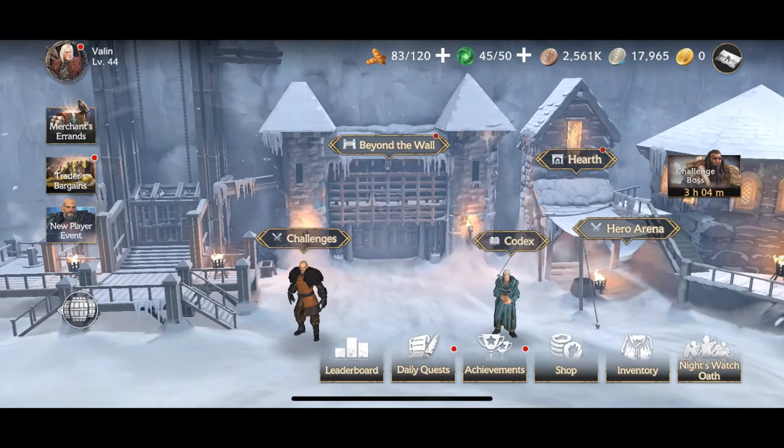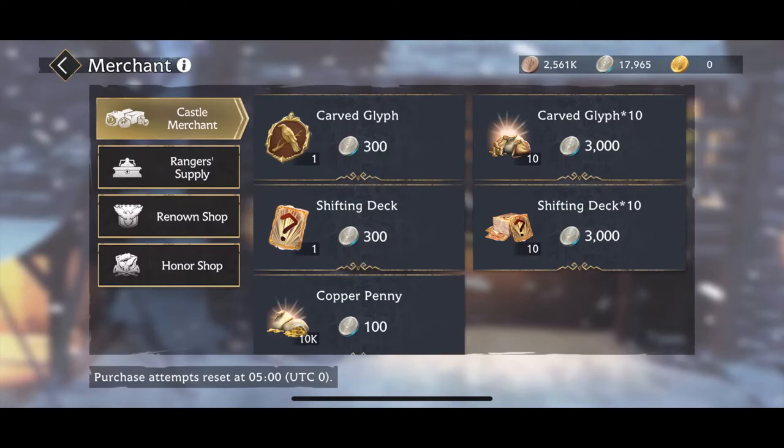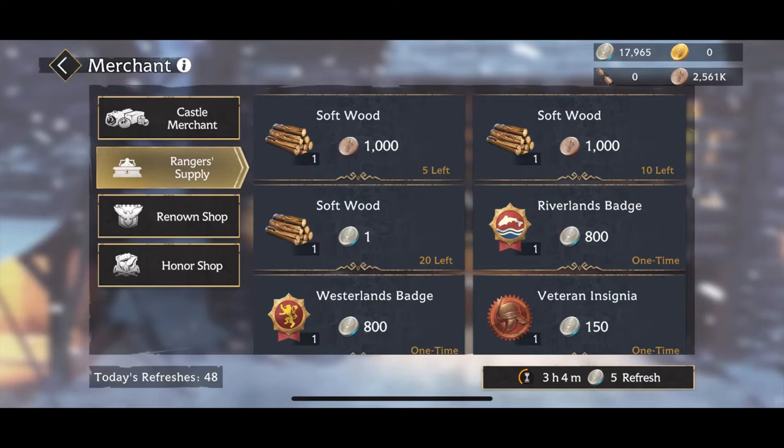The bottom line is those resources are going to constantly be running out on you, and you're going to constantly have to spend the majority of your stamina on the campaign to regenerate them and continue to build your heroes. There's nothing for it. There are a couple of other areas where you can purchase resources on demand, like at the merchant in the ranger supply area, but as you can see you're spending silver or thousands of copper pennies to only get a couple of resources — to my mind, that's not worth the currency. You're just better off getting it through the campaign.